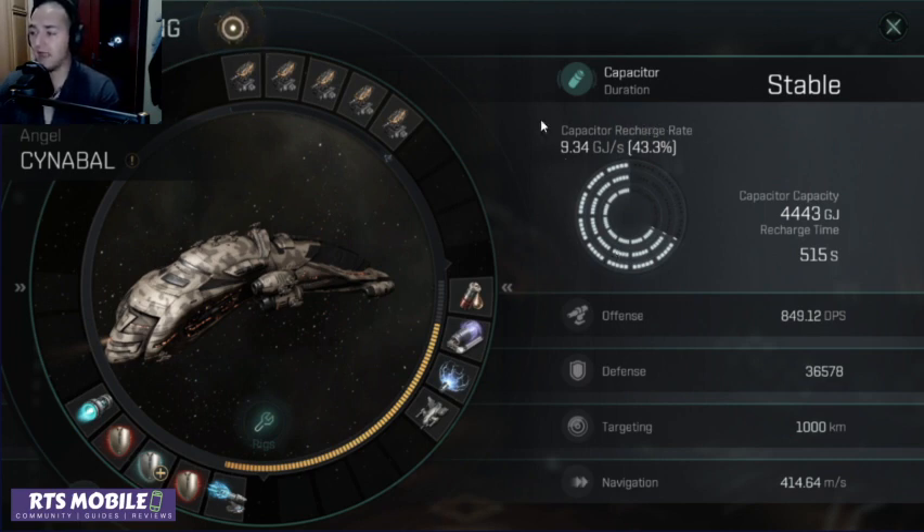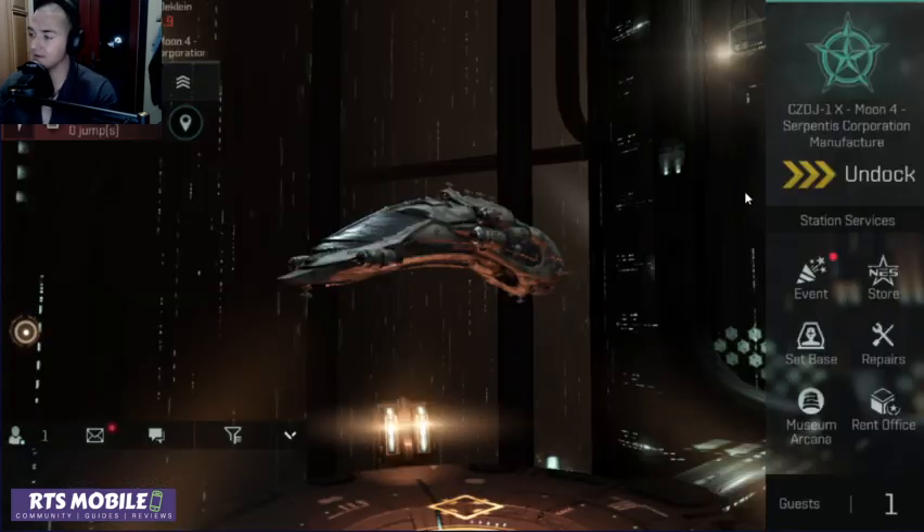This is going to out-regen a small neutralizer or Nosferatus — probably two of them on you at any given time. Of course if you're fighting something like an Ashimu you'll still have your own issues with that, but that's different. Let's go ahead and undock and I'll talk you through the resistances and the differences between the regeneration abilities of the extender versus the booster.